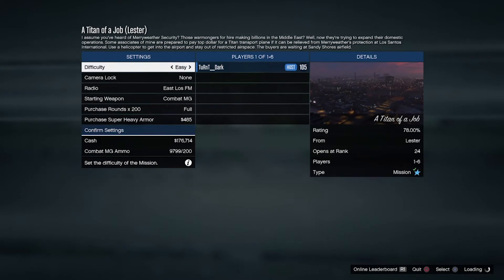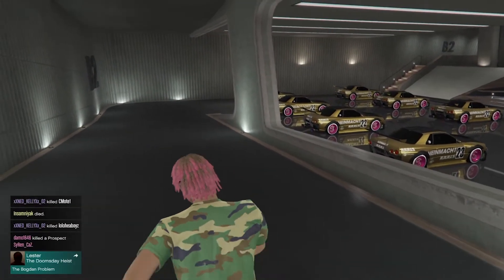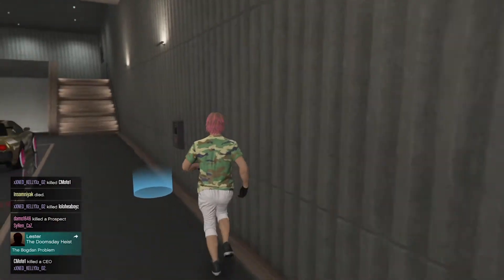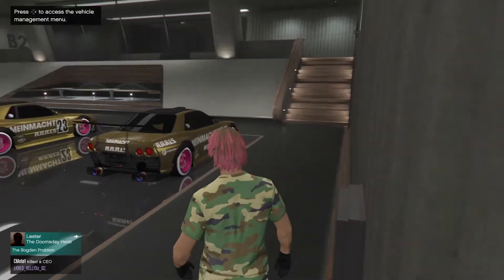When that happens, just wait a few seconds then back out. You know one hundred percent it worked if you don't have your map — like I don't right now — so you know it'll work. Just swap to the car you want; I'm just going to finish off my garage here.